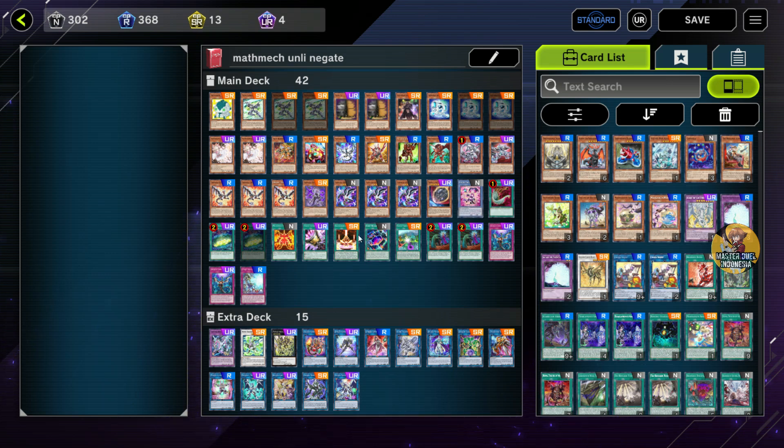Disini gue mau membagikan tutorial combo match-match yang lumayan imba ya guys. Yang mana kita bisa nge-lock field musuh sehingga musuh tidak bisa melakukan link summon. Dan juga nanti kita bisa menyusupkan kartu ible menjadi interupsi di field musuh. Dan mantapnya lagi kita bisa melakukan 6x negate. Kembali ke deck dan juga ke tangan mereka.